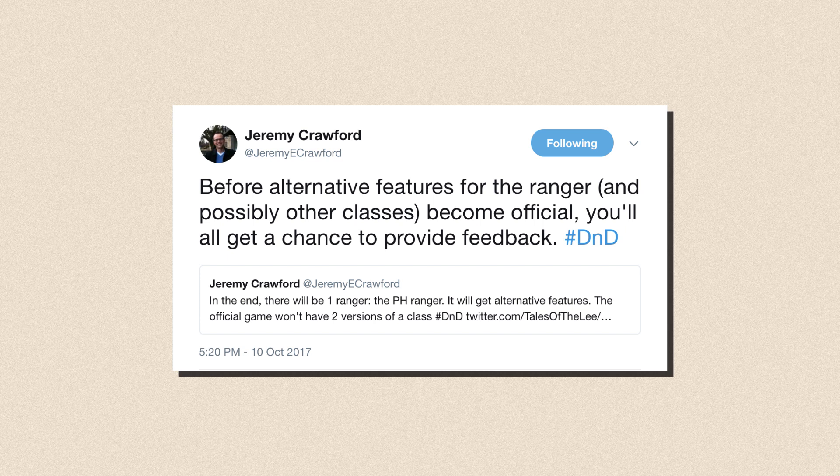Most subclasses don't kick in until level 3, so there is enough time for the DM to get to know the characters. Having alternate features for the ranger makes sense due to the demand, but not if they start making alternate features for every single class out there. Of course, in the end, it depends on the execution — if Wizards can do it right, it might just work without deterring new DMs. Right now, we can only wait and see what they are going to come up with. But what do you think? Do you think that other classes should get alternate features too, or are they fine as is? Comment below and let's start the discussion.